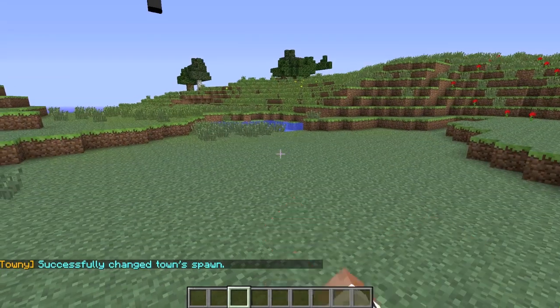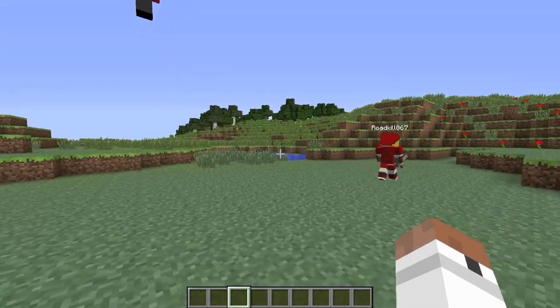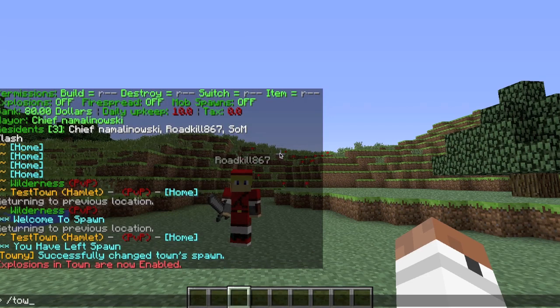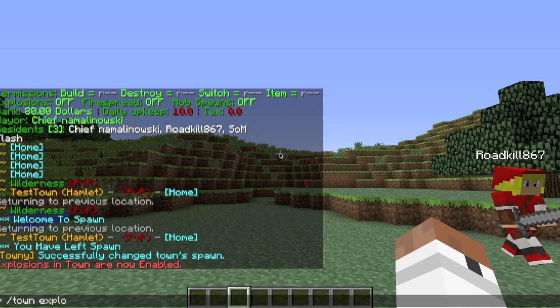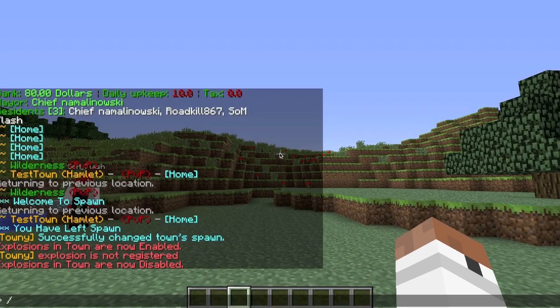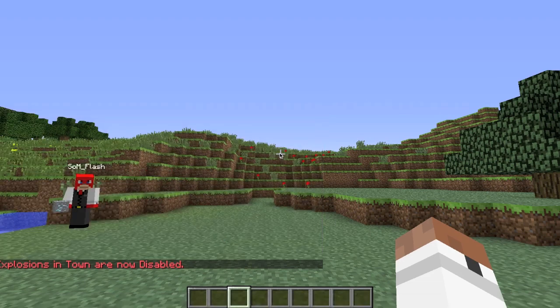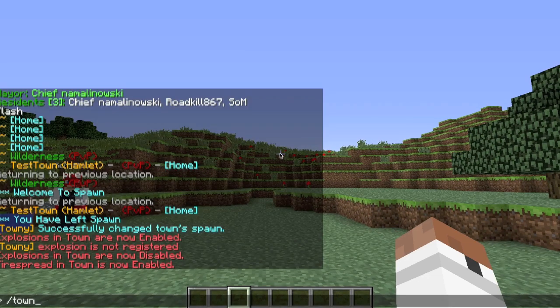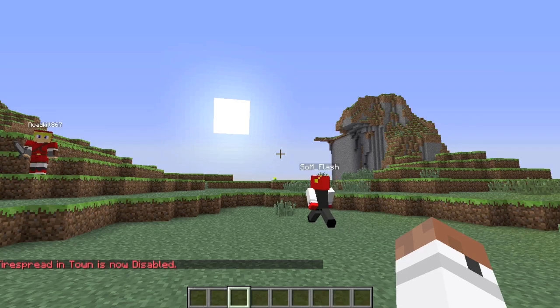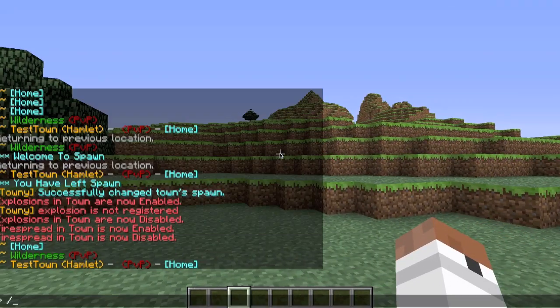As mayor you have full control of the town configurations. You can do slash town toggle explosion — that turns explosions on and off in your town. I'd keep it off so you don't get griefers using TNT or creepers. You can also do slash town toggle fire, which controls fire spread. I'll turn that off. You also have the ability to stop hostile mobs from entering your town using slash town toggle mobs.